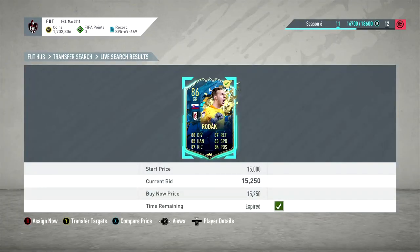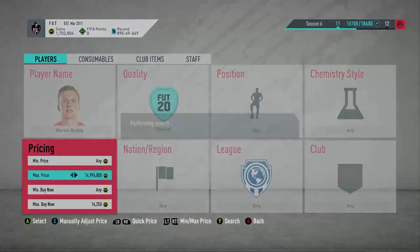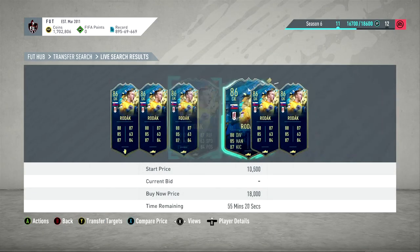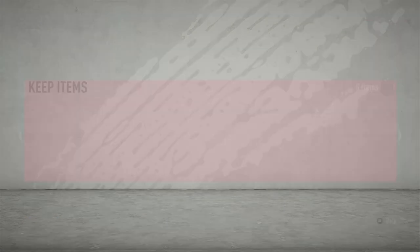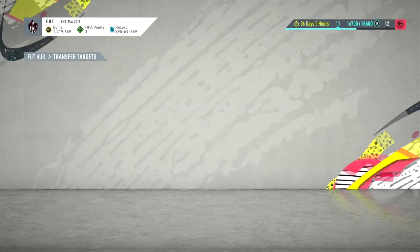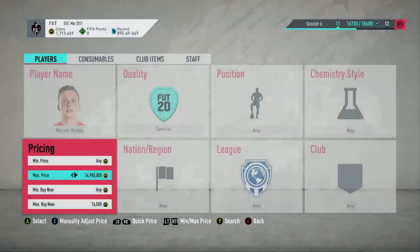I apologize — I wasn't recording, but we won one for 15,250 and can flip him for 17,750. Sorry about not recording that. This is currently what we're looking at — I think he's about 17,750, going back and forth. There are about five or six up that have been listed a while. We also picked up a Rodak on a bid for 16,500 — we can flip him for 17,750. A little bit of profit.